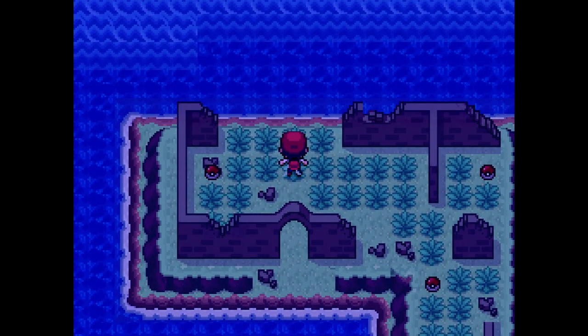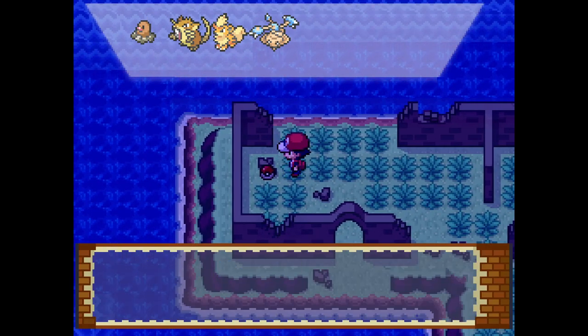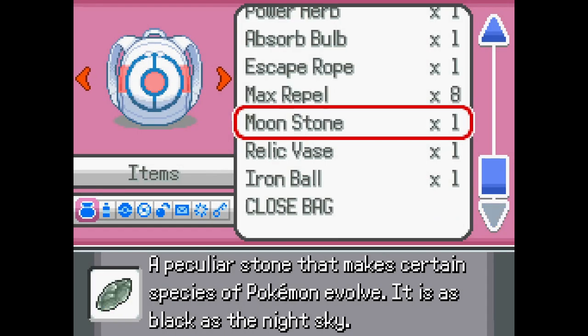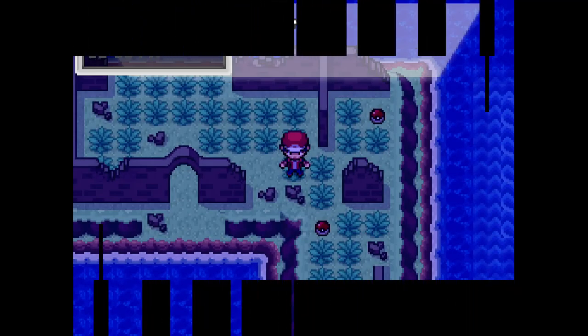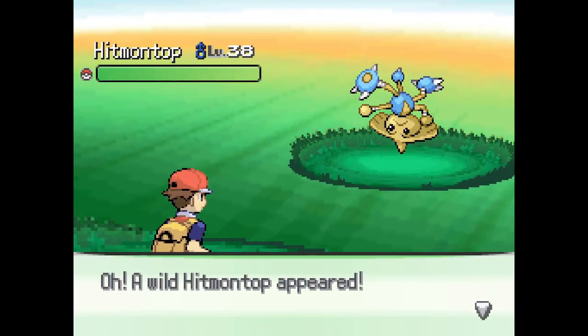Oh, that's a lot of items. Nothing I want. Iron Ball. Wait, what does Iron Ball do? A Pokemon held item that cuts speed. It makes Flying type and Levitate holders susceptible to ground moves. So why would I want that? Does that only work for me, or what? Maybe if I have an ability that passes on items to a Pokemon, that might be great.